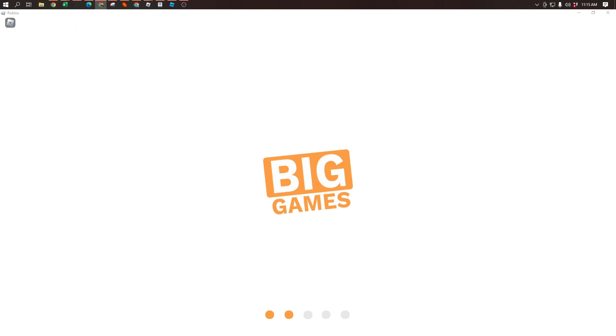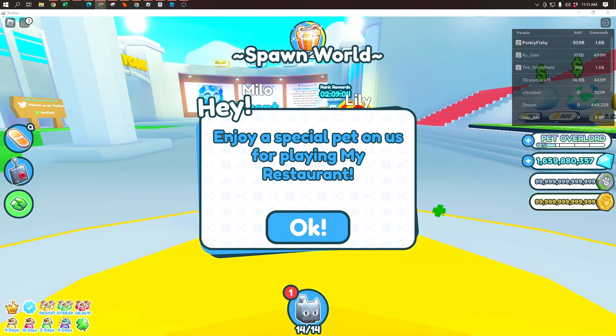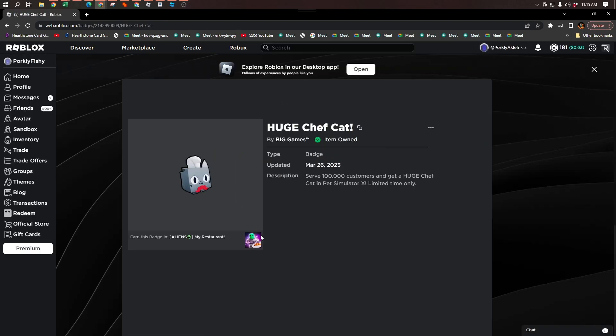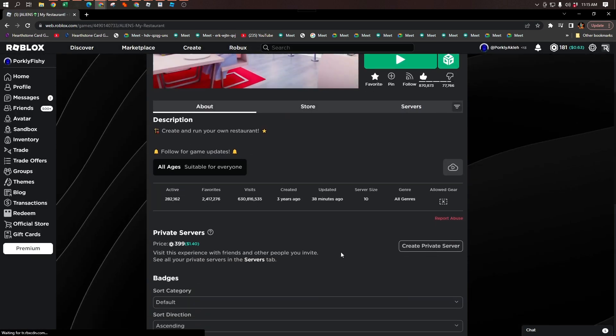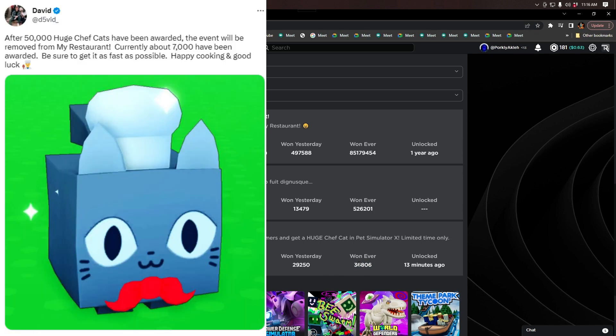The only way to obtain this was actually to serve 100,000 customers in my restaurant, and if you did that after the certain time period, you would get this specific badge right over here. If you ended up doing it within the time period, you'd get this huge chef cat badge. As you can see, if we go back to the game — which is my restaurant here — and if we scroll down to the badges, 36,000 have been awarded, and once it hits 50,000, then there will be none that get awarded.